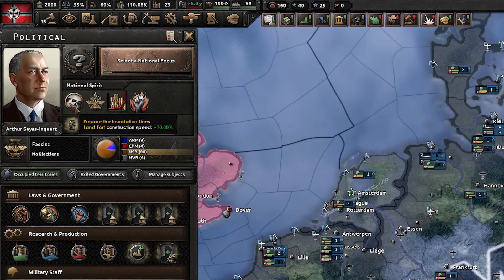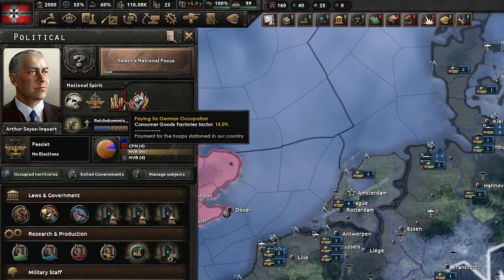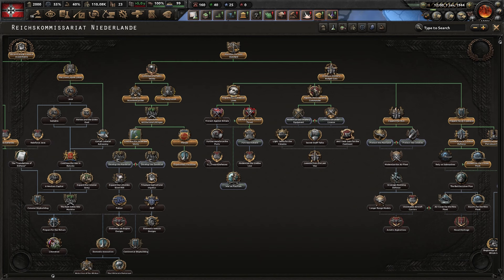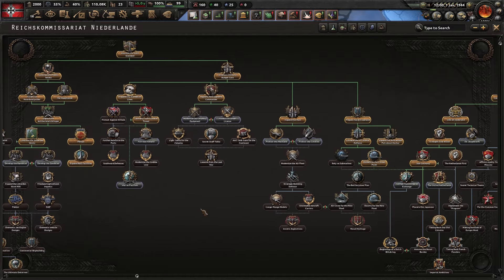So, the Netherlands — we have Mr. Arthur in charge, which gives us Land Fork Construction Speed, which is good. We are a puppet of Germany, which is not good. The Focus Tree is actually nice though; I was expecting a generic one, so that's definitely a bonus.